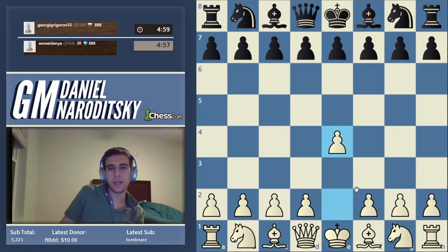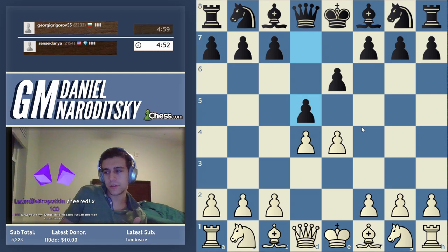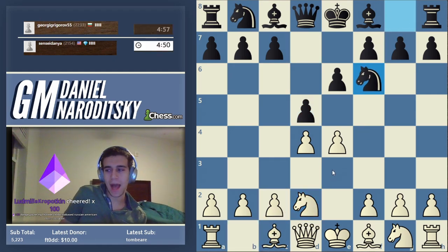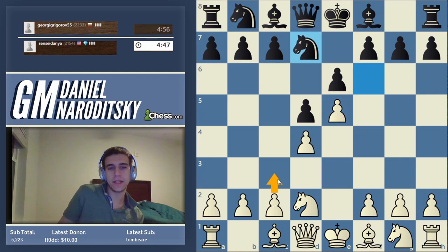Let's play e4 against Grigor Georgiev, who plays the French. I've experimented with various lines in the French, and this time I'm going to play the Tarrasch — this is what I play as my actual main line. In the Tarrasch it's sort of a version of the advanced French where white builds up this pawn chain and black attacks it.